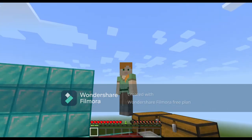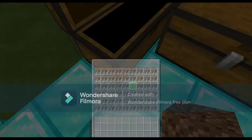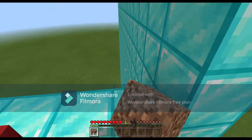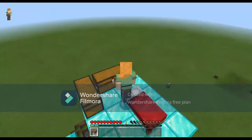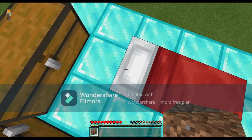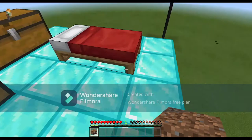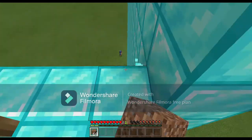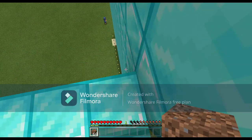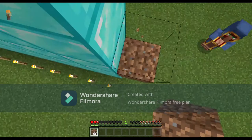Alright, let's get started. First we have the dirt — we take a stack of dirt and do the block clutches. We wouldn't do this on bedrock since you can just speed bridge on it, but it's a good skill to practice. Three, two, one, go!